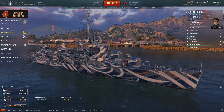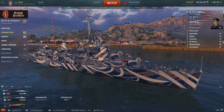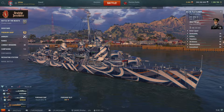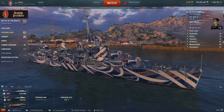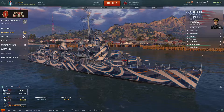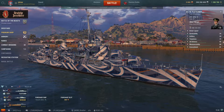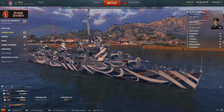There's also the USS Kidd, a really well-respected ship historically. It was named after Admiral Isaac Kidd who died on the bridge of his flagship USS Arizona during Pearl Harbor. The Fletcher class is a very historic ship — there are plenty of them knocking about, and it's a very poignant ship. We're very lucky to have it in World of Warships.